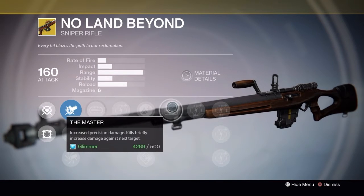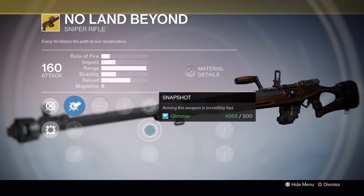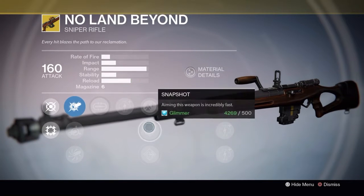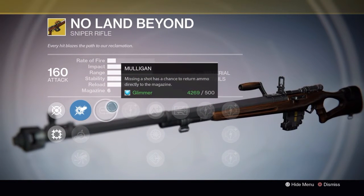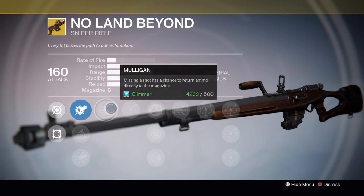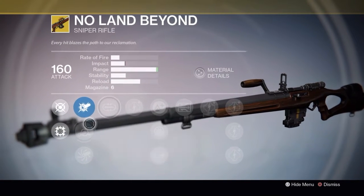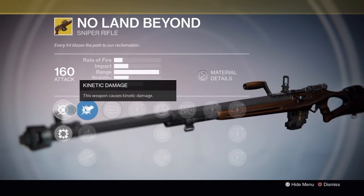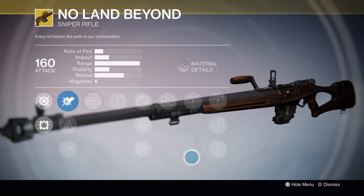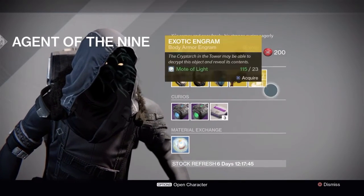Same thing with the gun. Was this a troll by Bungie? It feels like it could be a troll. No Land Beyond — first off, it's the No Land Beyond. And second, it's not moving into year two. One of the things is it got buffed in the most recent patch — Mulligan now gives you a 20% chance instead of a 5% chance of regaining your ammo, and the master perk gives you additional damage that it didn't before. It's obviously a favorite of pro snipers to show off that they're really good snipers. It's really not for me though.